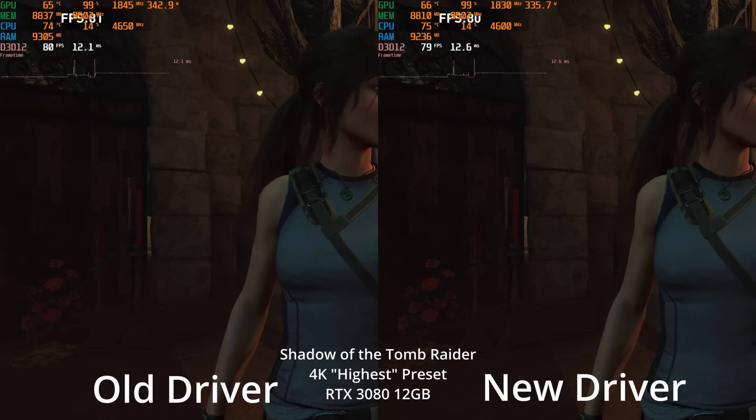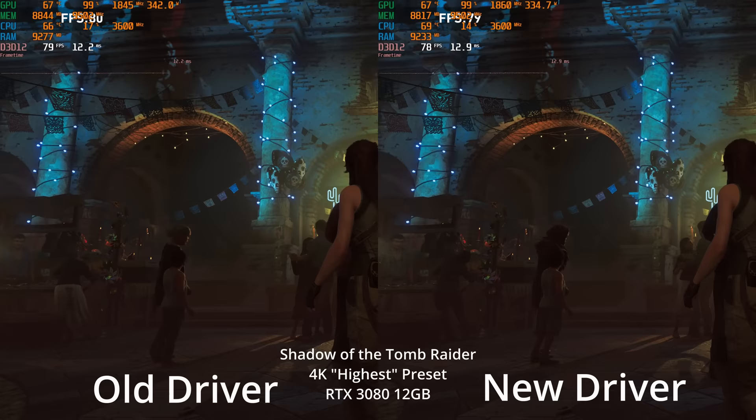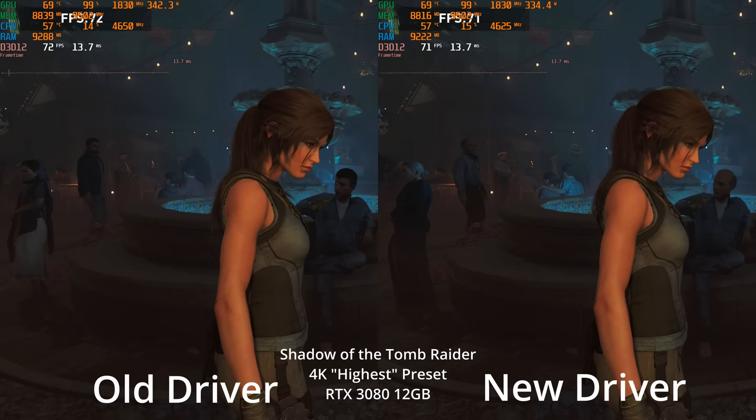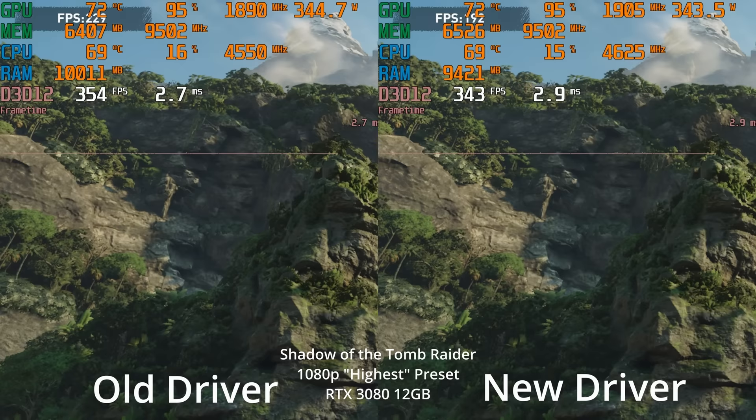First I loaded up Shadow of the Tomb Raider — a completely fresh benchmark done today on both sides. We're at 4K with the highest preset, which doesn't include ray tracing. This is my RTX 3080 12GB old driver versus new driver, and the first thing I'm noticing is they're basically the same performance within margin of error. If anything, in this scene the new driver is slightly underperforming, and the full benchmark confirms it's a tie.